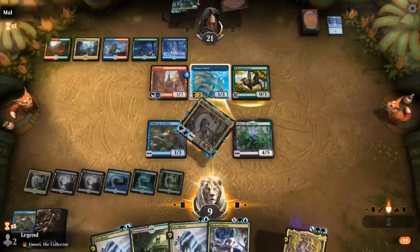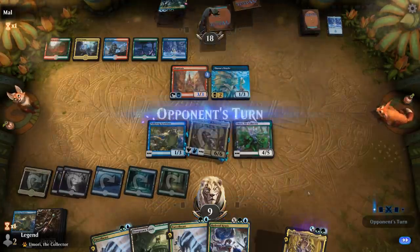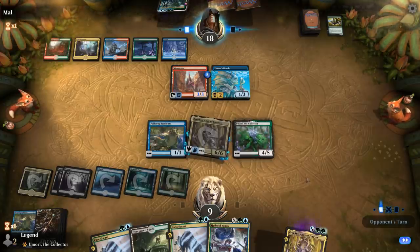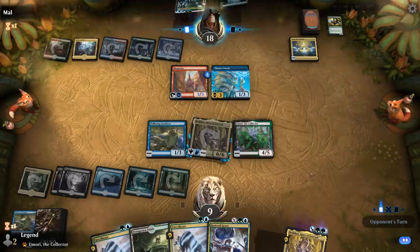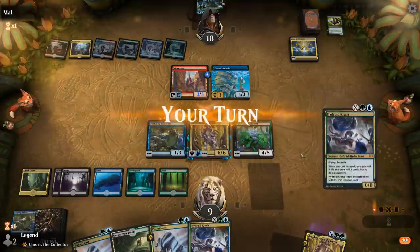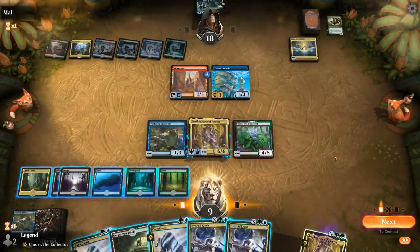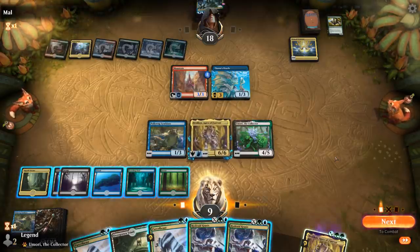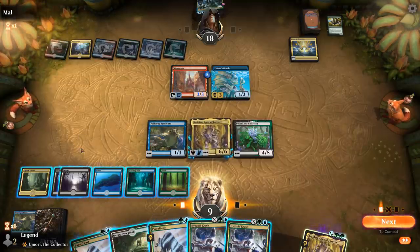Opponent chumps. Song of Creation — alright, that makes a lot of sense. I've got to try and kill them as soon as possible, or find a Gem Razer to blow up Song of Creation. I could cast a giant Hydroid Krasis this turn to hope to draw into one — X equals five or six here, thanks to Umori.